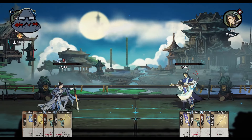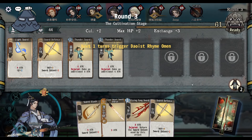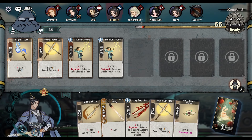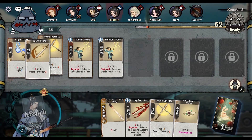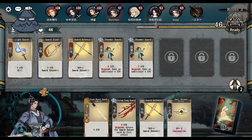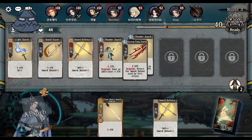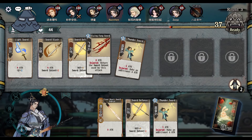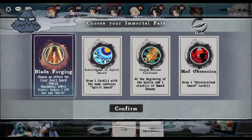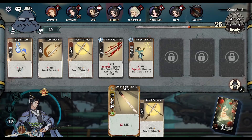Almost dead. Pretty much dead. I honestly don't like going to the next stage at this point, but what to do. Let's keep going. Clear Heart Sword Embryo, plus three to attack damage — pretty hard hitter.